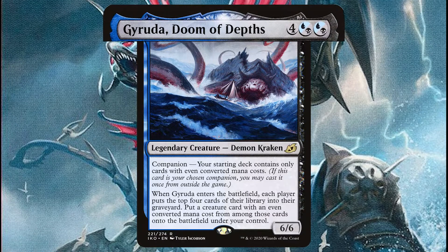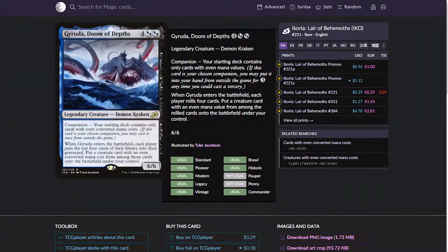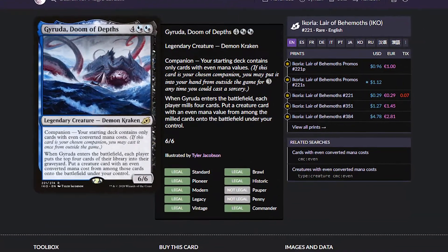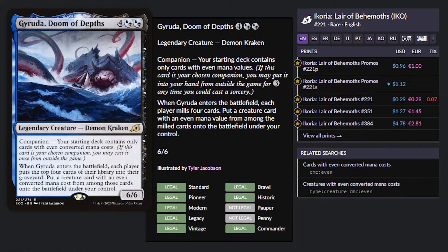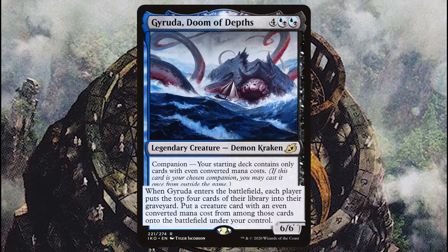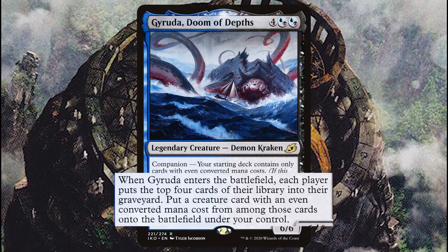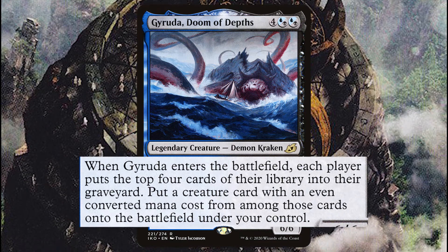Gyruda, Doom of Depths, is hybrid blue-black hybrid blue-black legendary creature — Demon Kraken. Companion: your starting deck contains only cards with even mana value. If this card is your companion, you may put it into your hand from outside the game for three mana any time you could cast a sorcery. When Gyruda enters the battlefield, each player mills four cards. Put a creature card with an even mana value from among the milled cards onto the battlefield under your control. 6/6. Make sure to stick to the end of the video where I'll be showing some of the best cards in many Gyruda decks.